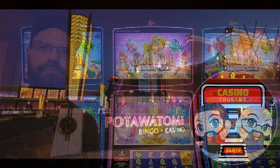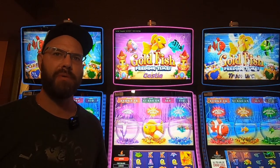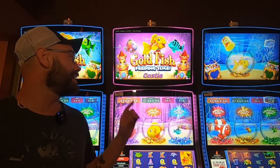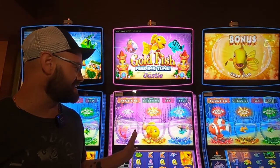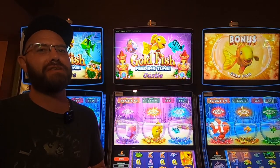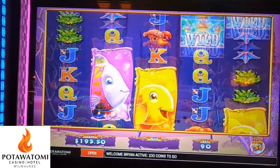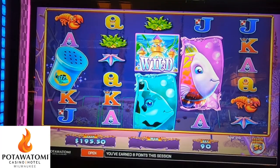Today on Casino Cousin Slots, we're back here at Pottawatomie and I can't believe I'm saying this but we're playing a Triple Pop. We're gonna play this Goldfish — hopefully we got some decent sized fish here, hopefully we can pop at least one of them, hopefully it's not just a total walk. Let's see what happens. $200 loaded in the machine, 450 bets on nickels — we need those shakers.